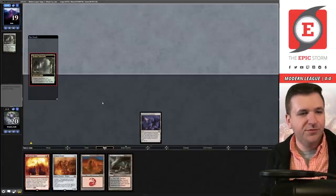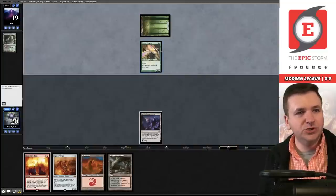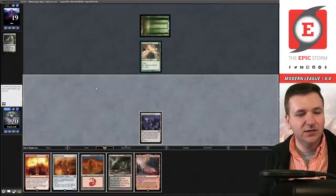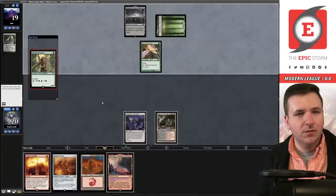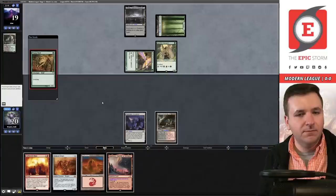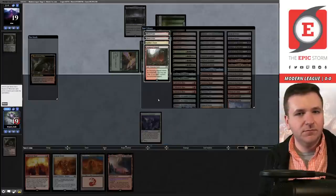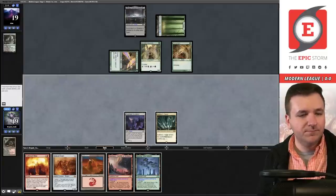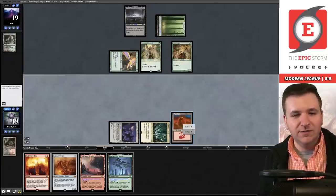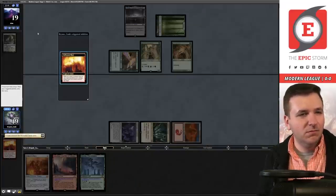What the Academy does is with Thoughtseize I can always choose to put the blast back on top. They have a turn-one Bird which could mean a turn-two Necrobloom — pretty terrifying. Play the Bloodstained Mire, pass the turn. They don't have turn-two Necrobloom. Young Wolf. They're passing — fetch, grab the Rafine's Tower. Untap, draw. And then I started blasting. It's an instant, I don't need to do this now — blast at them. I reveal a Scion, so they're at seven.